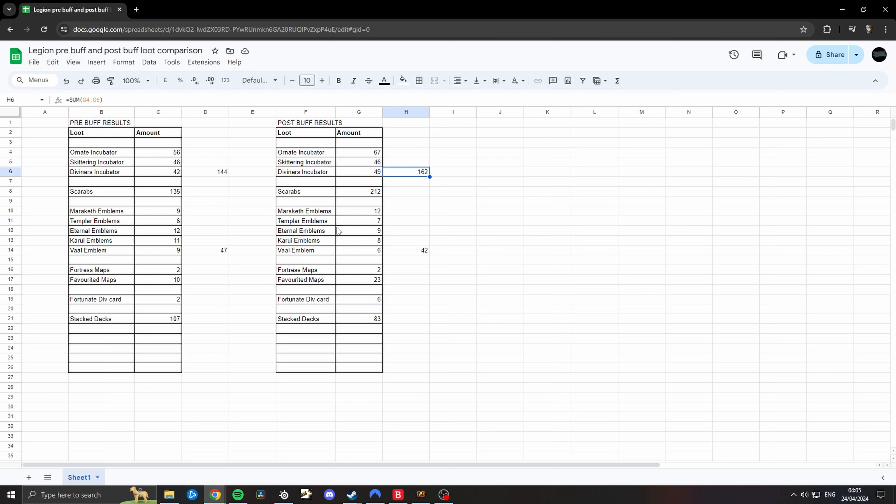Incubators went 144 to 162, Emblems 47 to 42, Stackdex 107 to 83. I do not believe that Legion-specific drops are affected by this new buff — you're going to be getting the same amount of Incubators, Emblems and Stackdex now as you were if you were farming it yesterday. I'm pretty confident in saying that. What I'm also confident in saying is that it does substantially buff non-Legion specific drops from the Legions.